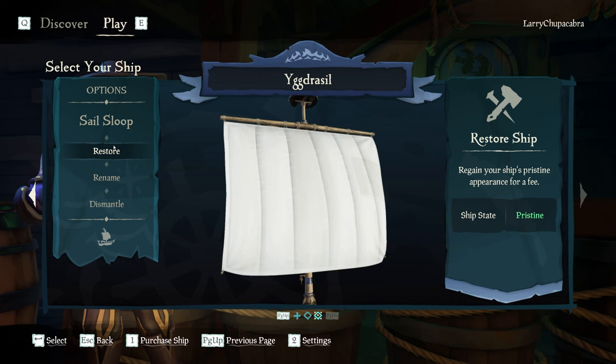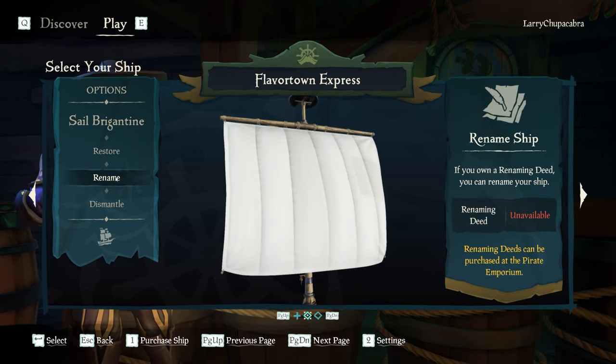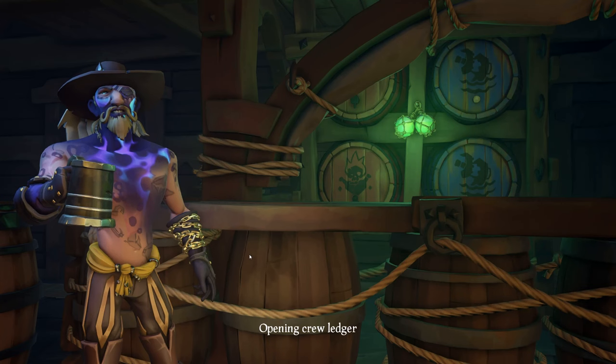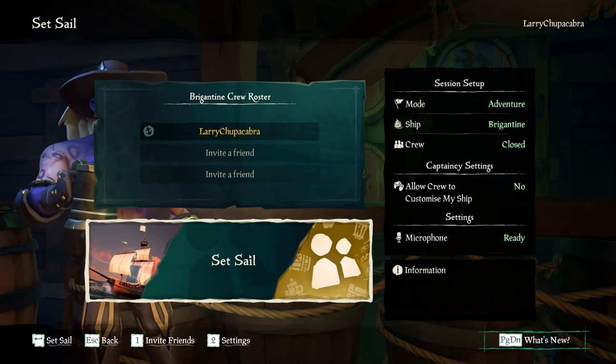Instead, we're going to go back to our brigantine and go ahead and sail that bad boy — we'll just say close crew for right now. So that's how you create your ship. Next, I'll show you how you can decorate it.